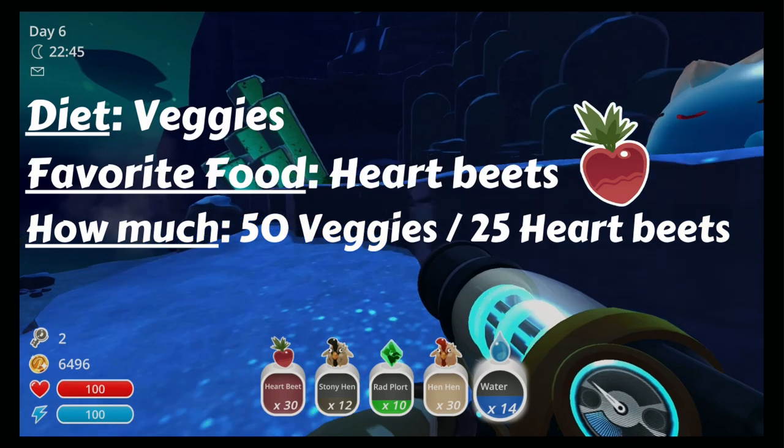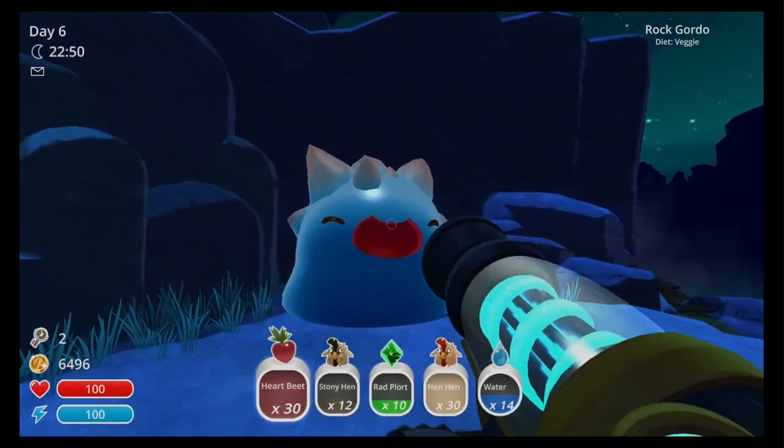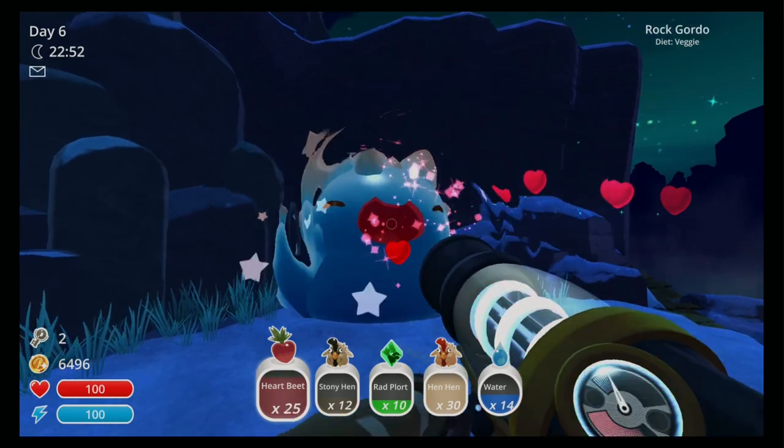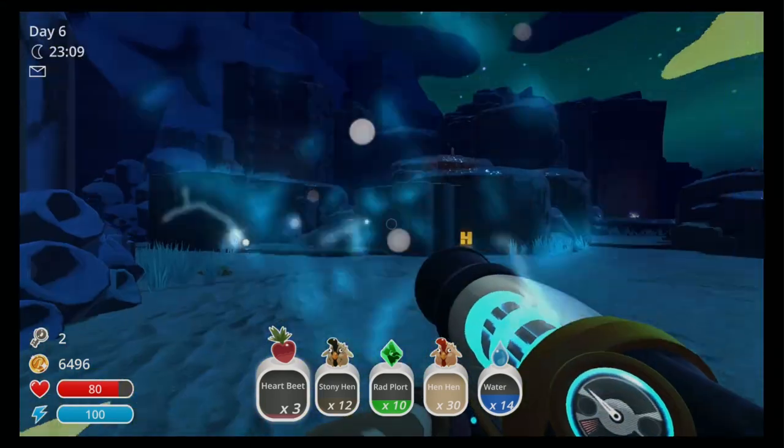The Rock Gordo enjoys heartbeats. It will take 50 of any other vegetable but 25 of heartbeats. So we're going to feed him some heartbeats and now we have access to the warp pad to Ash Isle.